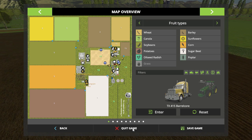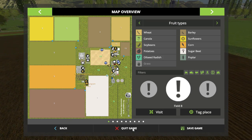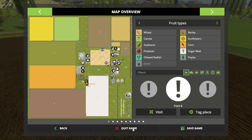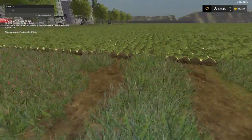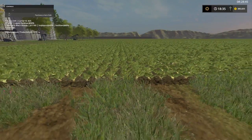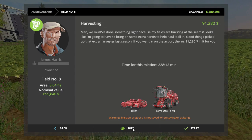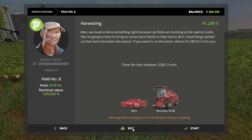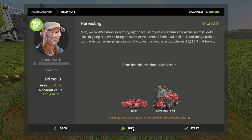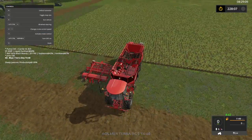Field 2's got barley and I couldn't get the missions to do right. I'll go visit this — they've got potatoes, maybe sugar beets. There's a harvest mission but I just don't know. I'm gonna start it but we're not gonna finish it, we're just gonna save. I don't know why I'm doing this, I'm just kind of showing y'all about this.